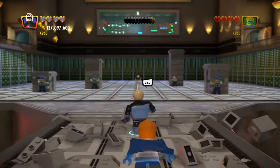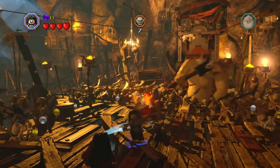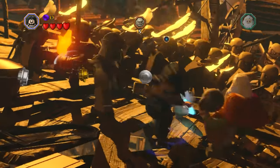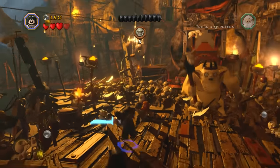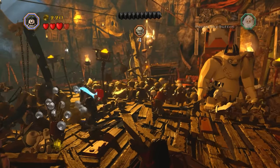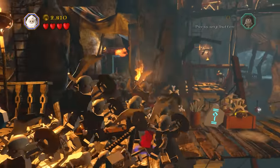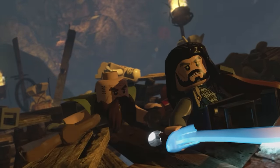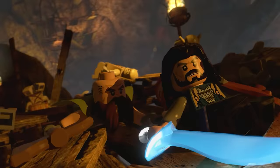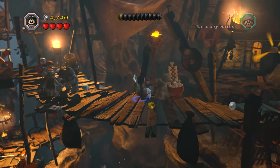At number 15 is LEGO The Hobbit — a very unique LEGO game set in the past using swords, with unique combat that goes into cinematic action scenes during fights, which are very fun to watch. The level design is okay, and I especially liked the character combo things with the dwarves to solve puzzles. The story is great — it's The Hobbit. The voice lines are good overall, and they introduced a new crafting feature which was a pretty cool idea that mixed in well with The Hobbit theme.